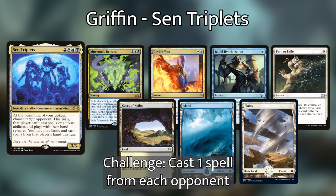Griffin is playing Sen Triplets, and his opening hand consists of Path to Exile, Rapid Hybridization, Dovin's Veto, Mnemonic Betrayal, Cape of Coilus, an Island, and a Plains. His personal challenge is to cast a spell from each opponent, whether from their hand or anywhere else. He has lots of low-mana interaction in his hand — that's kind of scary.